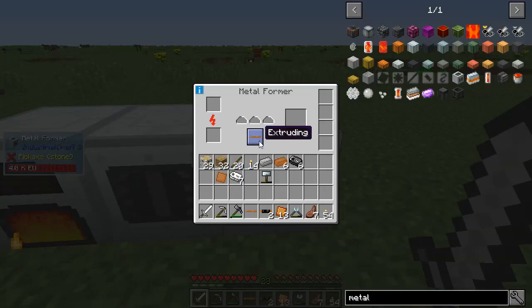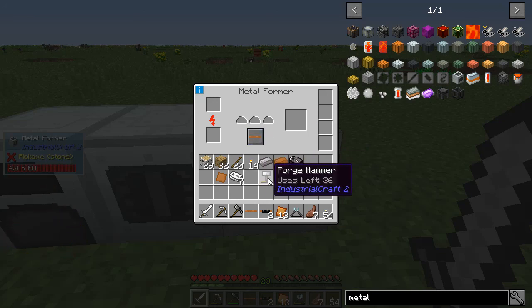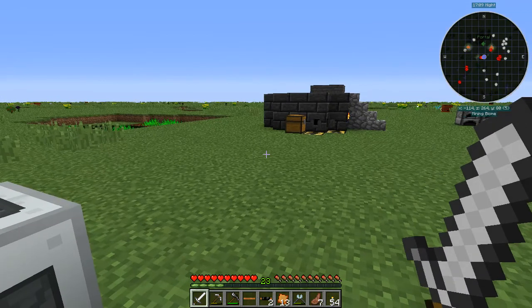Excellent — the metal former! And so now I can extrude, or I can roll, or I can cut — I have different options for the things I want to do. And I don't wear down my tools anymore. Cool, cool.